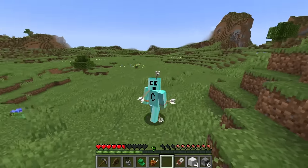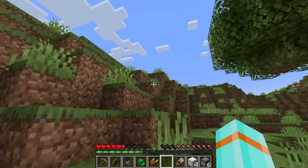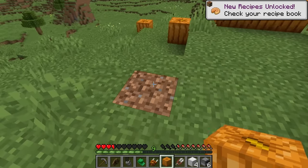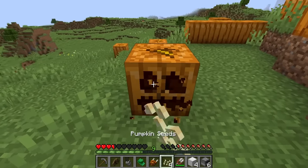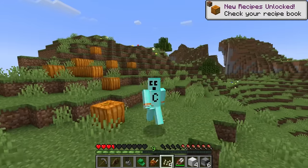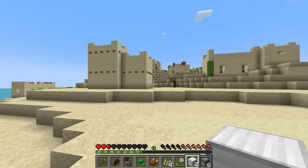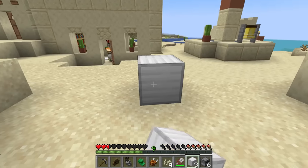There should be pumpkins around here somewhere — I'm still just covered in arrows. I feel like it feels like acupuncture — that's it! There's a cute little pumpkin — I'll grab you, thank you buddy. I place you back down — I forgot you gotta right-click him. There he goes, we got our pumpkin head. Let's go back to that village — the village will get the most use out of an iron golem. Meet your new bodyguard.